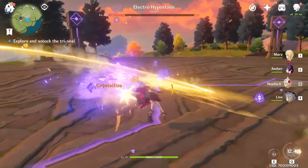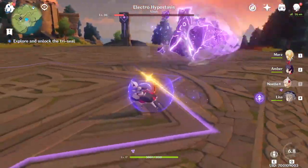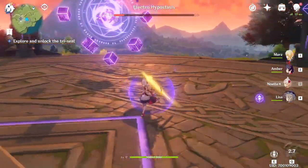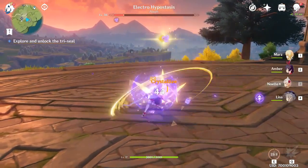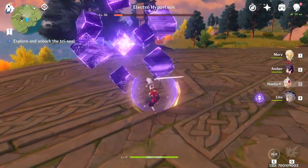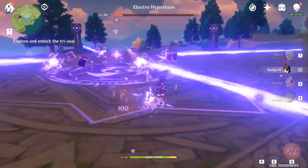What you have to do is spend your daily resin on boss battles or it's going to be in vain. I didn't do that in my first roughly 12 hours of playing the game, so I recommend you guys do. Find boss battles and use your resin on them — don't waste it.